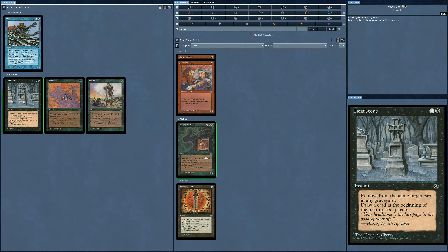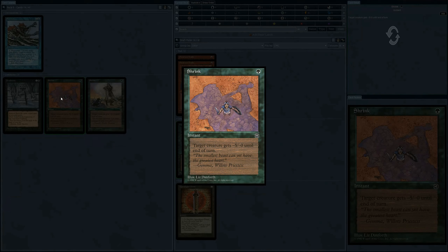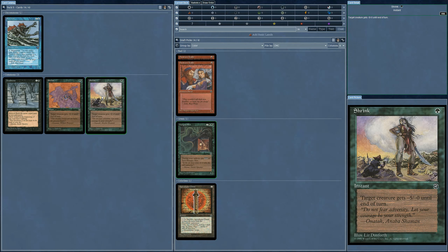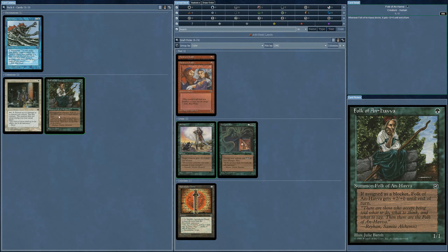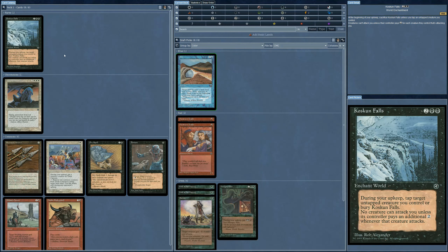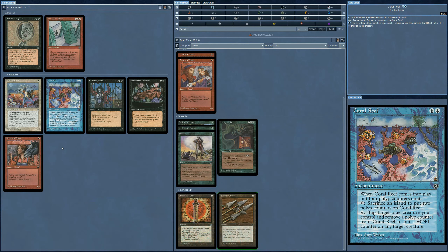It's going to be tough even sticking with two colors in this set. Headstone — removed from the game target card, draw a card. No. Minus 5 until end of turn — too bad it wouldn't be permanent. I'm going to take the Shrink. That leaves us with Folk of An'Hava — a 1/1. I'll take that too. No choice on the Jinx. That actually is a very good card but requires three white, and I'm not even playing white. So I'm going to take the Serrated Arrows for sure.